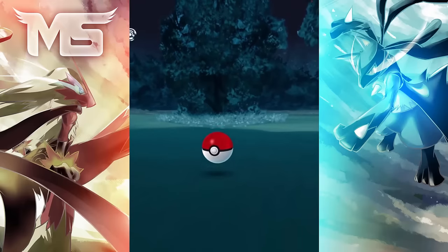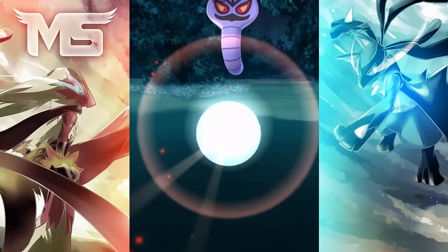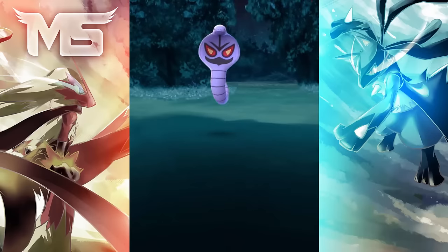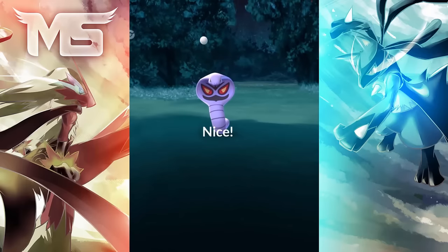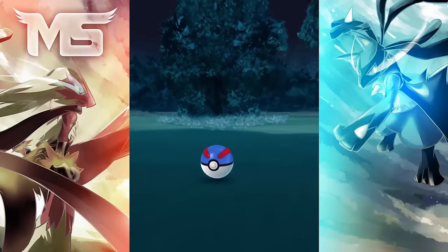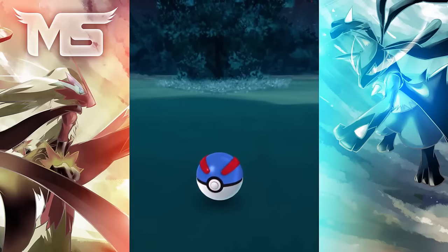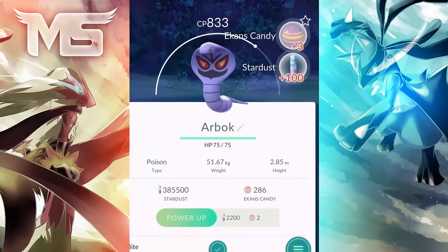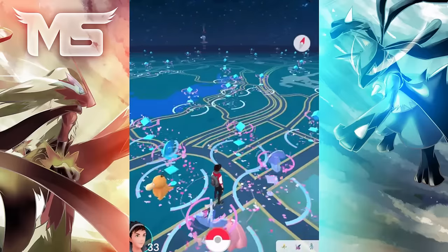Tip 3 is about egg hatching. It's a really good idea to not hatch two kilometer eggs because those eggs have low level Pokemon which are pretty bad. Your best bet is to hatch five kilometer eggs, or a ten kilometer egg if you have one. Another secret about hatching eggs: you can actually put your phone on top of a ceiling fan, turn it on at a slow speed, and the egg traveling meter will go up — it's an easy method to hatch eggs if you don't want to go outside and walk.